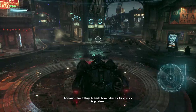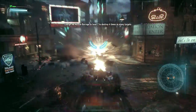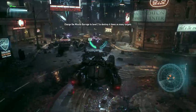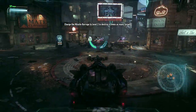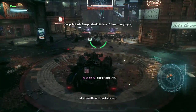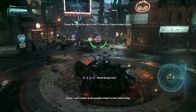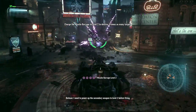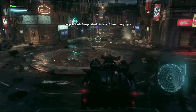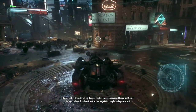That's pretty cool. Charge the missile barrage to level two to destroy up to four targets at once. One more time. Missile barrage level two ready. I need to power up the secondary weapon to level 2 before firing. Diagnostic stage begin. Stage 3 — taking damage depletes weapon energy. Charge up missile barrage to level 2 and destroy 4 active targets to complete diagnostic test.